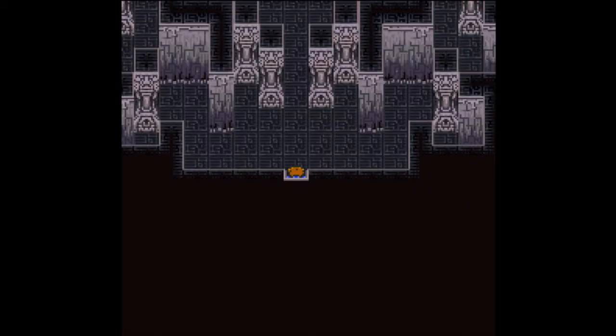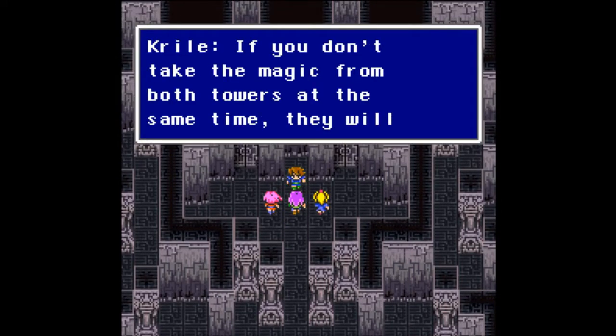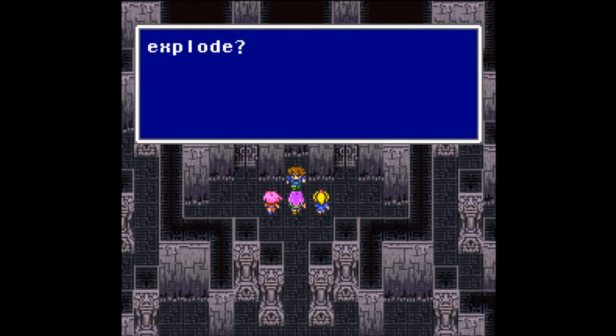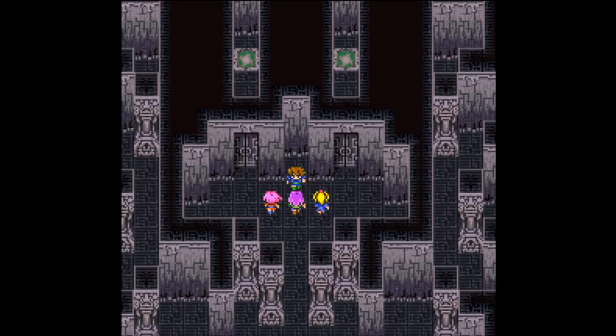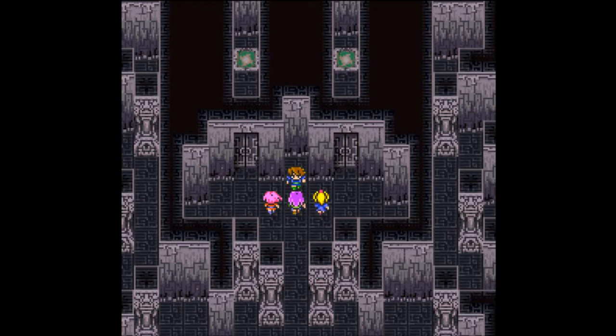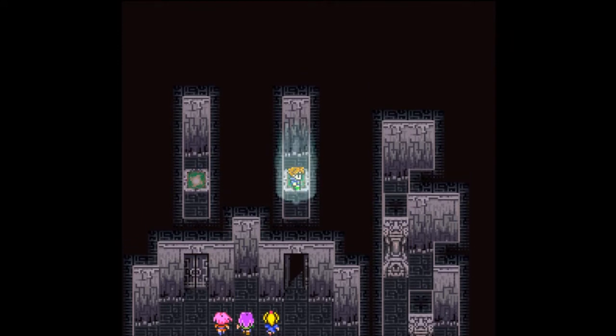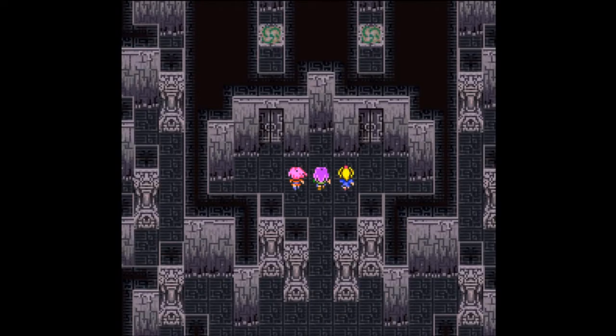This is a very interesting tower - one that I don't think they explain. If you don't take the magic from both towers at the same time, they will explode. Let's split up into two groups. There is a definite strategy to doing this: you want to send your physical attackers to the right side and your magic attackers to the left.